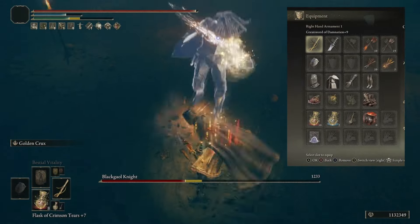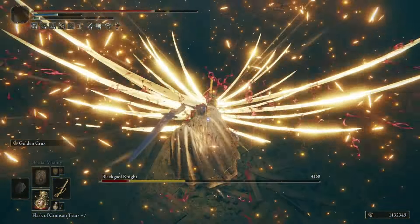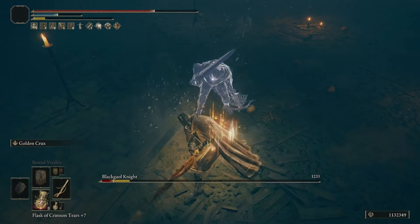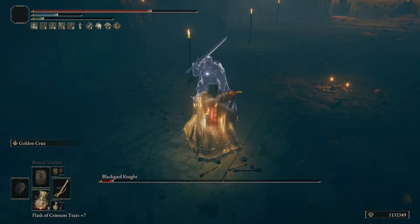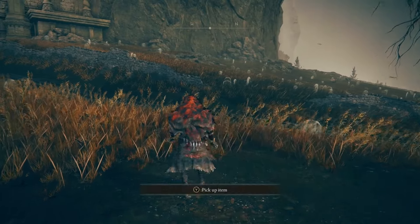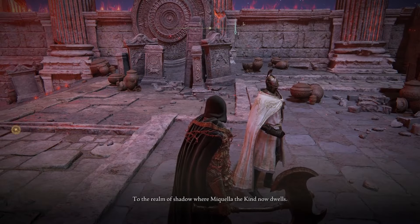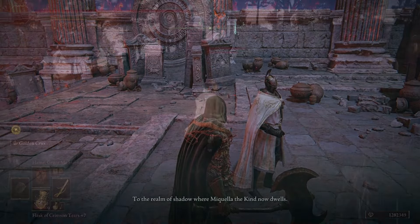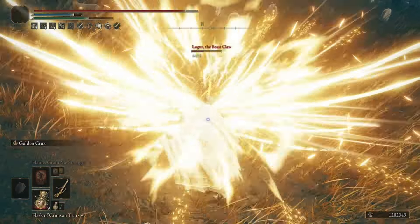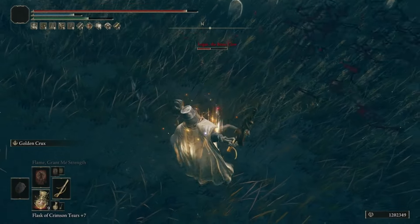The Shard of Alexander is located at the end of Alexander's questline — I'll leave a video in the description. The Sacred Scorpion Charm is found early in the game at the Smoldering Church at the border of Limgrave and Caelid after defeating the invader there. The Retaliatory Crosstree Talisman is given to you during Lita's questline, and I'll link that video in the description when it's done. The Two-Handed Sword Talisman is found in the Temple Town Ruins — do a little parkour to get on a roof, and it'll be in the tallest tower inside a chest.